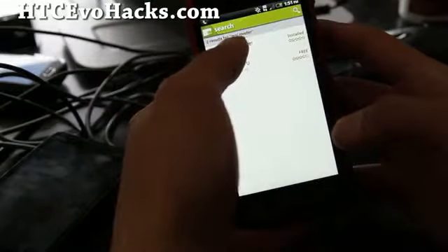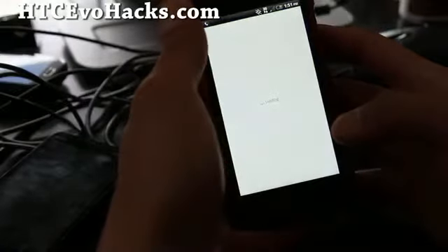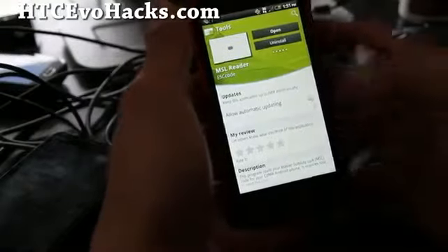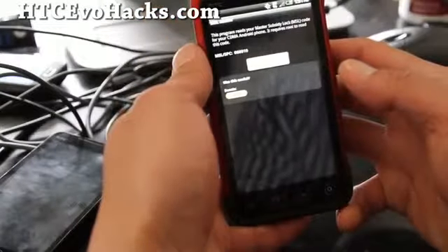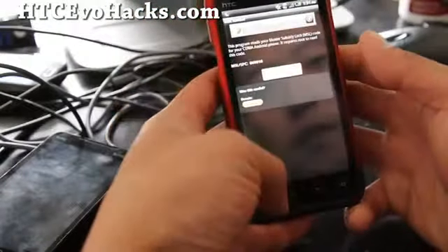This is also similar to the method we use to make our internet faster. Open it and this will give you your MSL code — it says 060010.